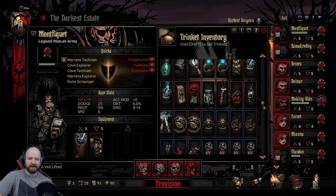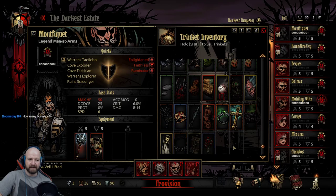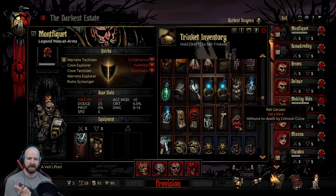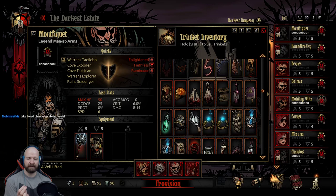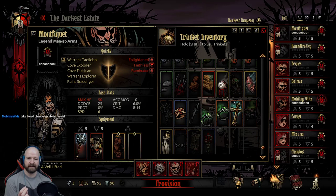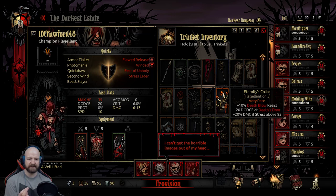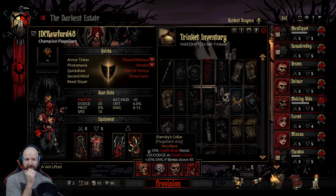Looking for the virtue chance items - where are they? Right at the bottom. I just had it equipped. There are a lot of bosses - I'm just trying to defeat the Viscount now. Then I've got the Formless Flesh, the Sunken Crew, and the Level 3 Hag. There's the Tentacle - there it is. Healing. There's another collar that I've got as well - Death Blow Resist, Dodge at Death's Door, Damage and Stress. Just a good collar.